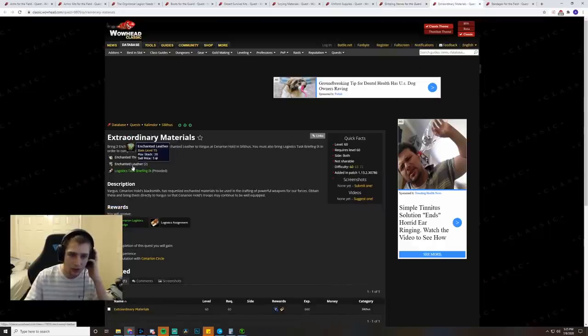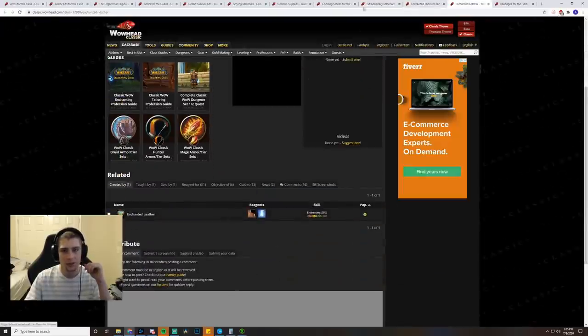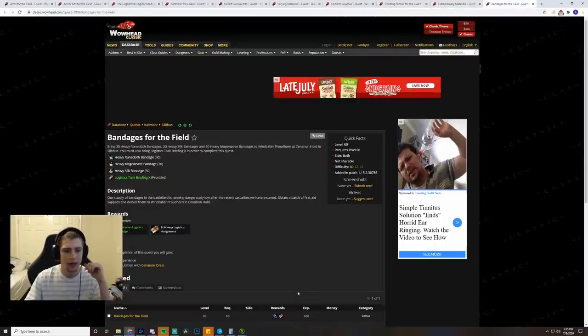Next, Enchanted Thorium Bar and Enchanted Leather — not too expensive at all, you just have to get them made. Have the stuff prepared because it can be a pain to get made. And then finally, Bandages for the Field — this one's nice and cheap. Just Heavy Runecloth Bandage, Heavy Mageweave Bandage, and Heavy Silk Bandage. It is 30 of each, so it's quite a bit, but they really aren't bad. And that's all of the Logistics quests — it's the same for Horde and Alliance, just in different areas of Silithus.